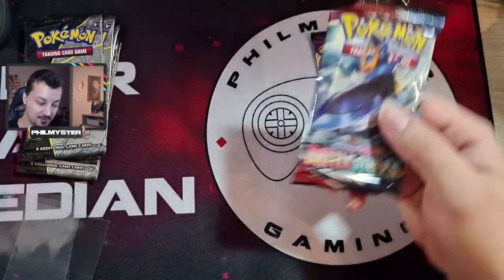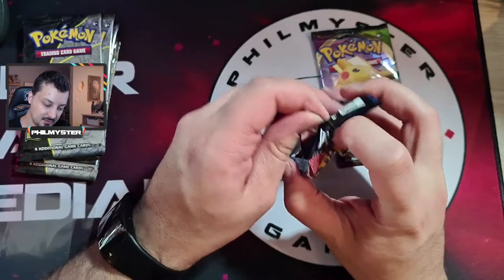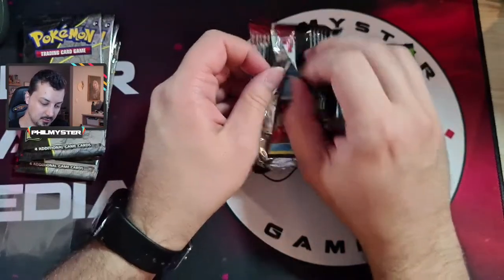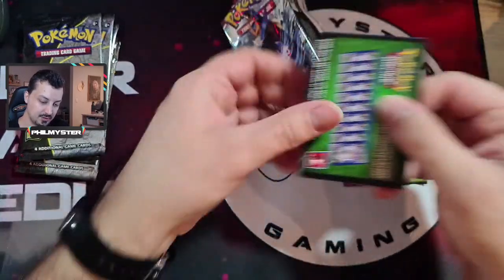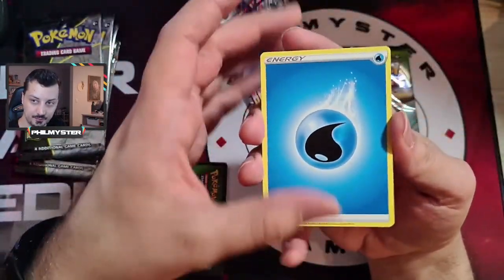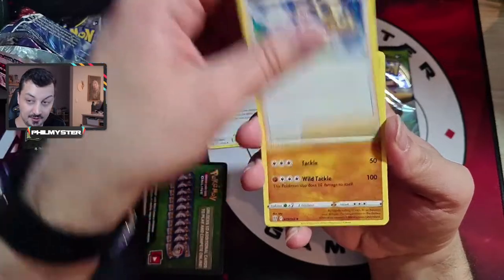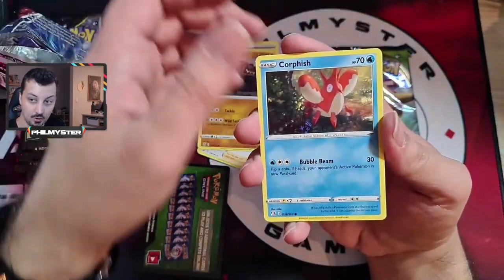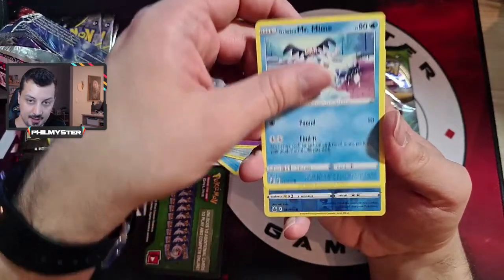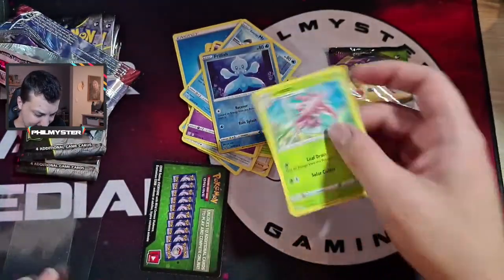Battle Styles first - let's go! First pack. We did get some pretty good pulls on the last Pokemon video in the random packs, so let's see what we can do. That's a green code card. Water energy, Tower of Darkness, Korrina's Focus, Carkol, Cacnea, Murkrow, Spoink, Galarian Mr. Mime, reverse holo Frillish, and Lurantis. No hit.